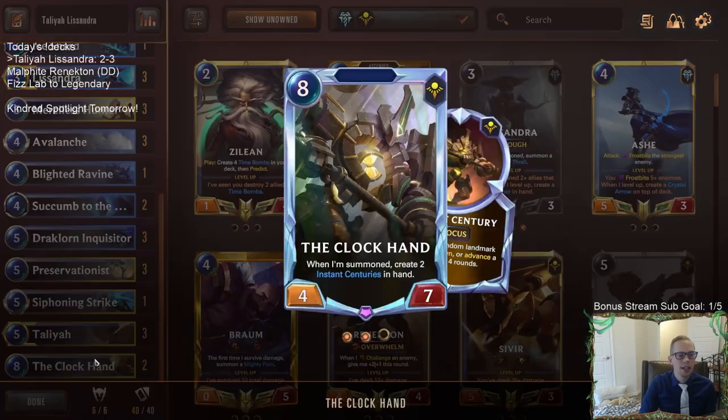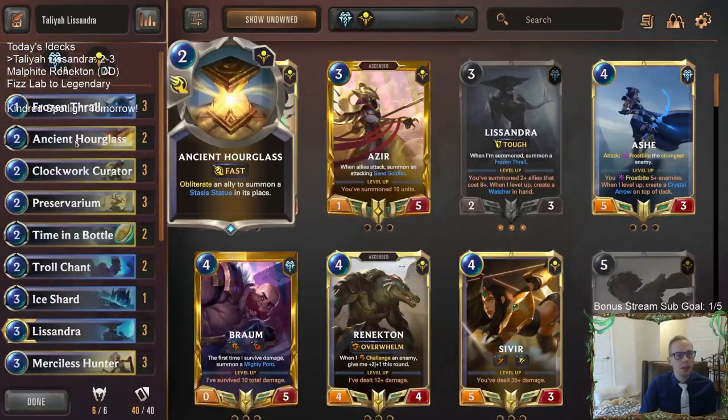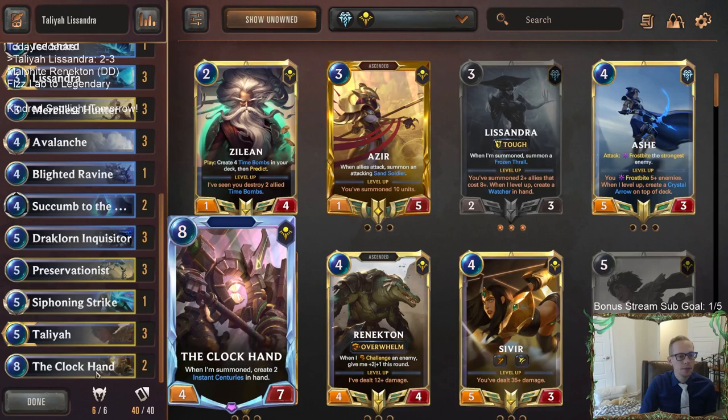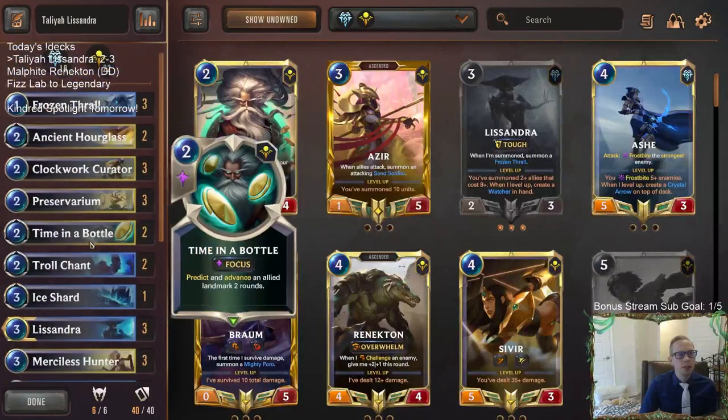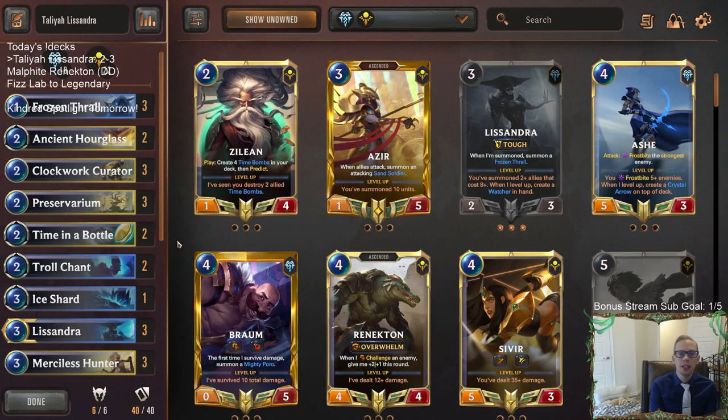The Clock Hand is awesome — it's a summon ability, so if you Ancient Hourglass your Clock Hand, you get it back and get your two 8-8 cards or two zero-mana cards again. That's going to be it for Talia Lissandra — good showing, I know only two and three, but still impressive with the deck. We did lose some close ones. Those of y'all watching later on YouTube, hit that like button and leave those comments — I always appreciate those. Thank you so much for watching and I'll see you for the next video.